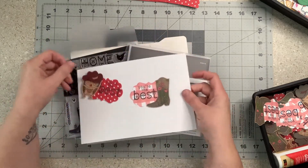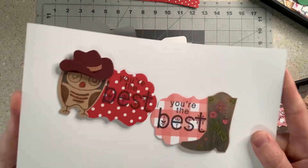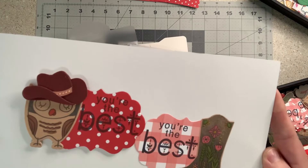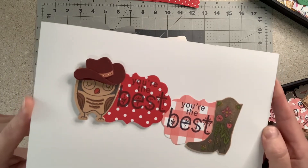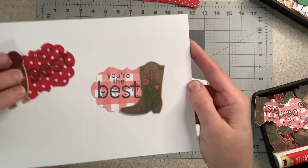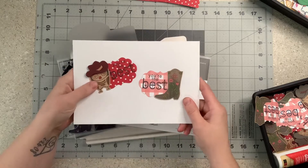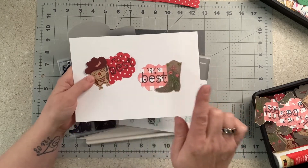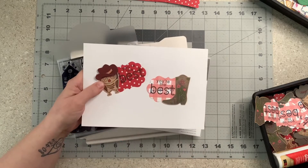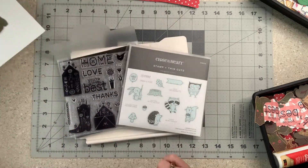I made two embellishments this week because I was on several teams — pretty excited about that. I did a little owl with a cowboy hat that says 'you are the best,' and then I did a little boot that also says 'you are the best.' I used scraps and also a sticker that I got from Hobby Lobby.